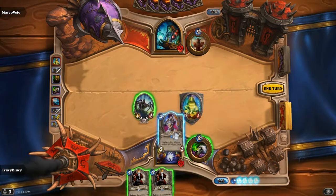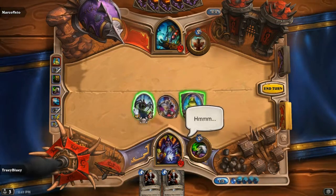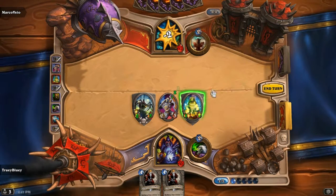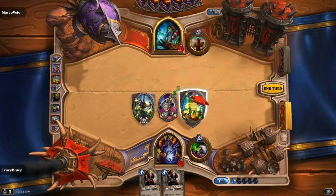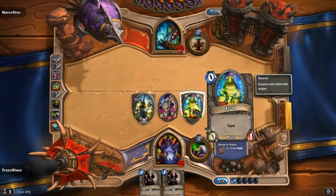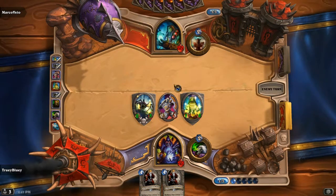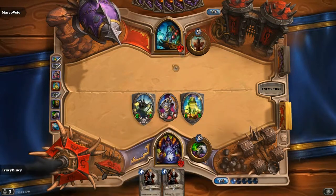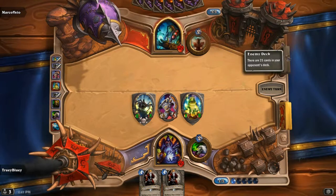I'm just going to play Defender of Argus in the middle of these minions, and get the Frog sound too — some of you might not have heard the Frog sound, so I'll let you hear it. You got to hear a Frog! It was disgusting, but yeah. Next turn we should play one of these Dark Iron Dwarfs, because if we have two of them sitting in hand they're not doing anything. Our board is pretty good.